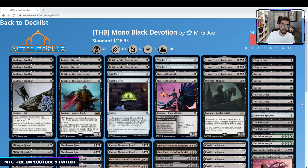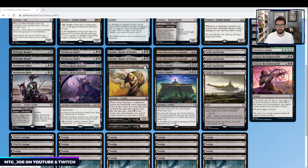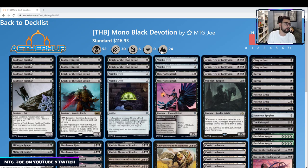One card people might ask about is Priest of the Forgotten Gods. We're not really an aristocrats-style deck — we're not trying to sacrifice for value the way a Rakdos deck with Chandra tokens would. I wanted to keep it tight: I don't want to sacrifice a Knight of the Ebon Legion to the Priest. Order of Midnight is fine in that role, but most of our cards are inherently more powerful than Priest itself, so I left it out.